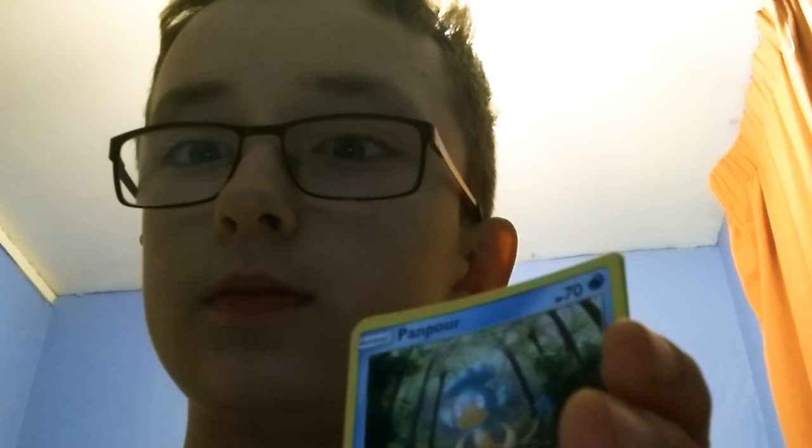Here we have another Shellder. Panpaw — which is another elemental monkey, which evolves into Simipaw. I can tell you what the three elemental monkeys are: Pansage, Pansear, and Panpaw. Pansage is Grass, Pansear is Fire, and Panpaw is Water. Then there's Simisage from Pansage, Simisear from Pansear, and Simipaw, which evolves from Panpaw — same types.